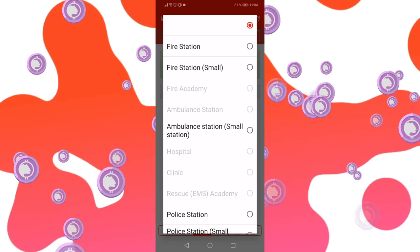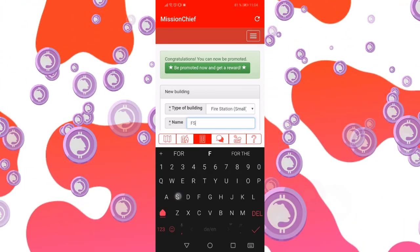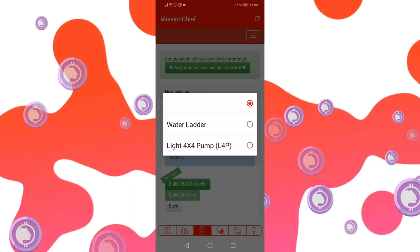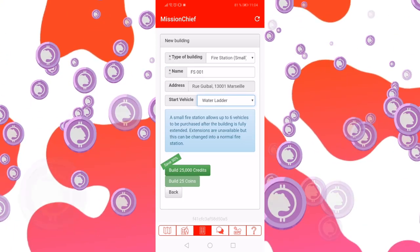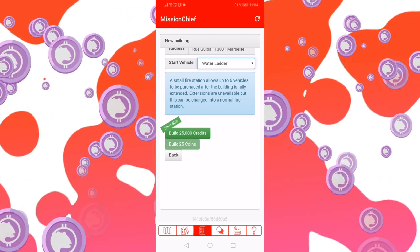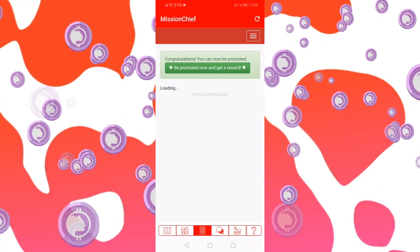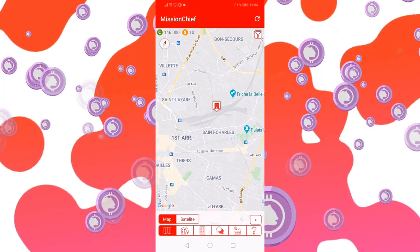So let's build a small fire station — FS-001. Water ladder or light 4x4 pump — let's go with the water ladder. It's a universal thing. You can either pay by credits — you will have a starting amount of 100k, I believe — or buy coins. Coins are pretty rare, and we'll dive into that a little bit later on. Now we have our first facility and you can see it on the map.